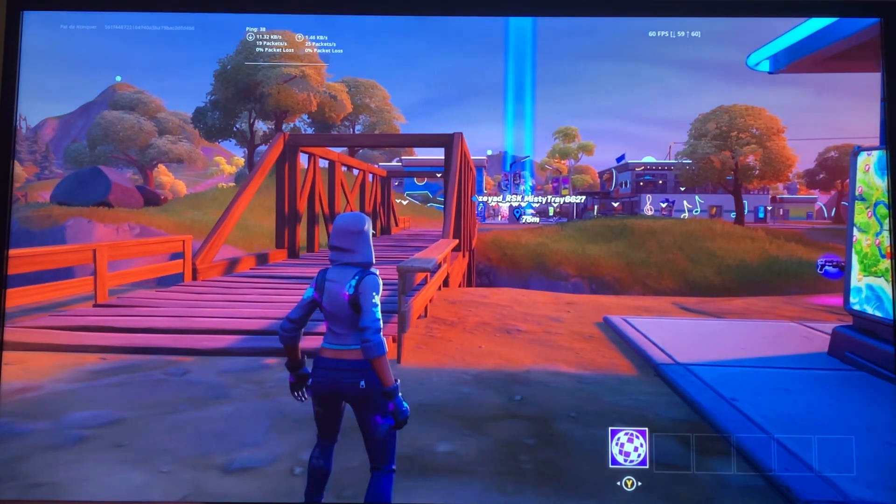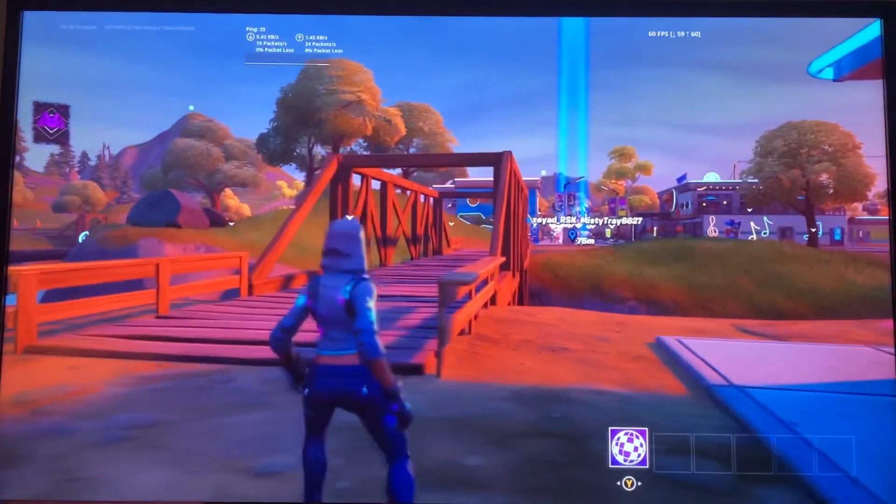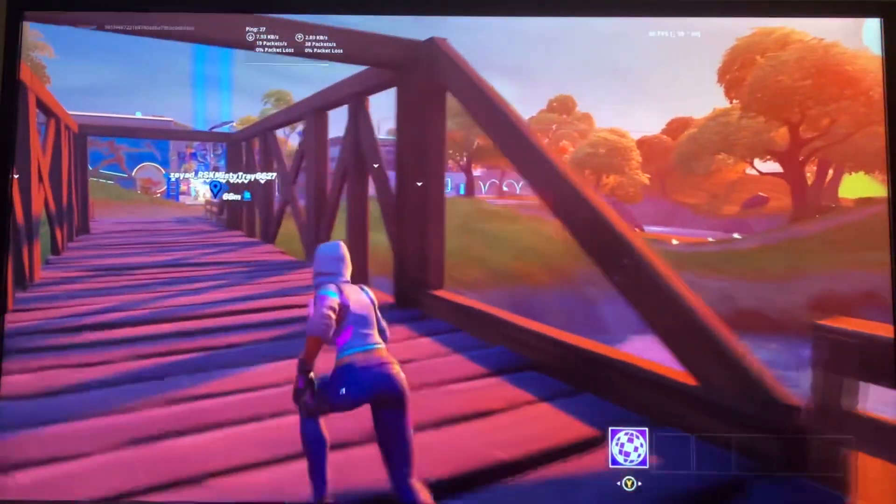What's going on guys, today I'm going to show you an XP glitch in Party Royale. First, you just want to load into Party Royale — you should spawn at this bridge. Go over here, mantle on top of this, or you can go on the river, jump, and deploy your glider.